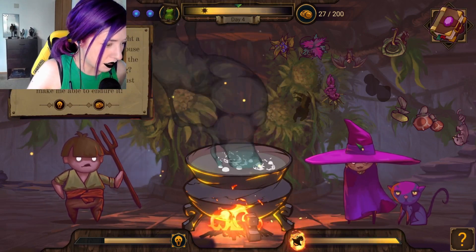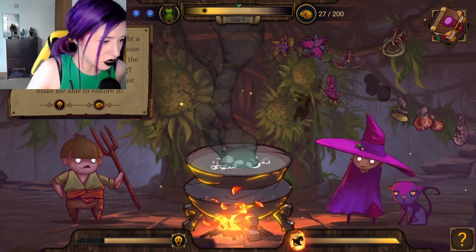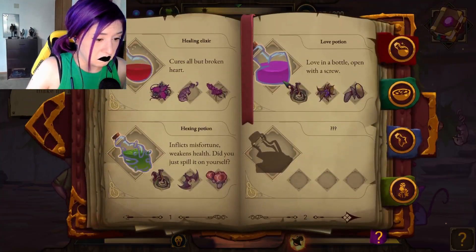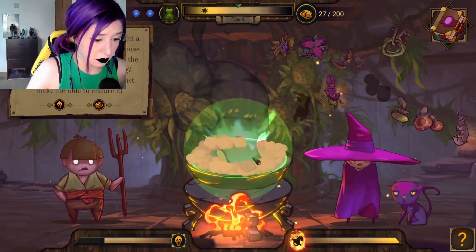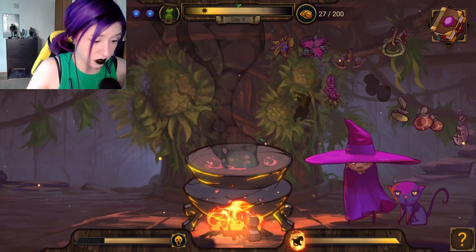I'm beset by demons. Every night a succubus comes to torture and abuse me. I can barely feel my body in the morning. Banish her? Are you nuts? Just make me able to endure it. I'm just gonna give him a healing elixir. He seems fine with the succubus coming, so... You have a good time, man.